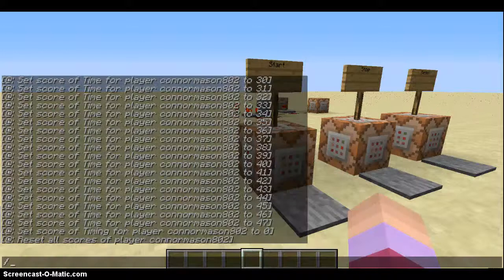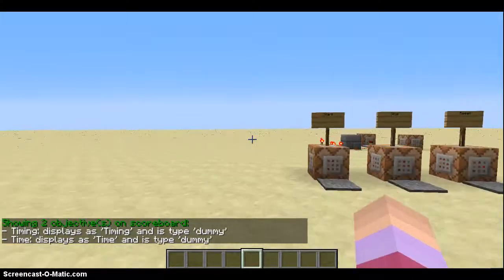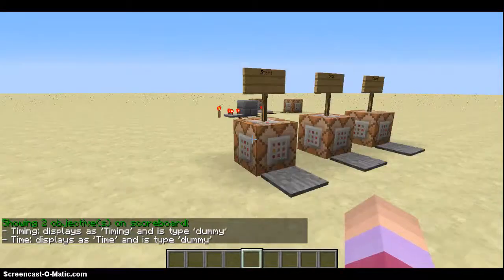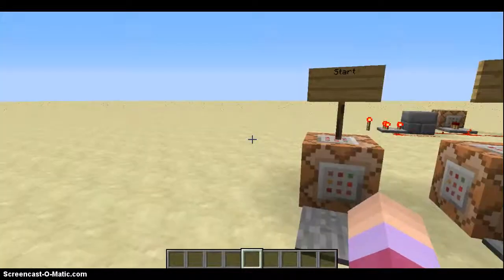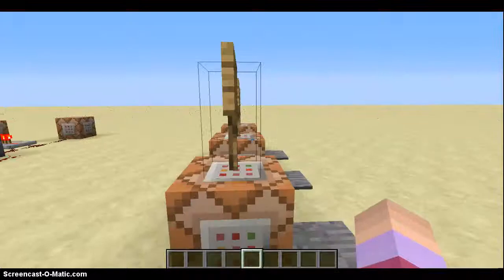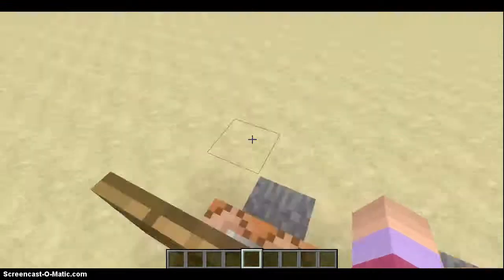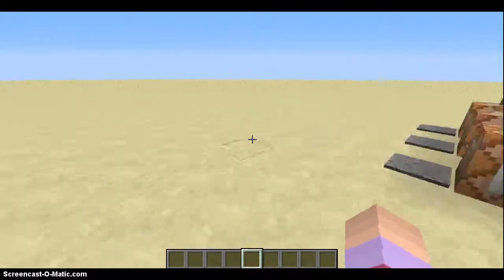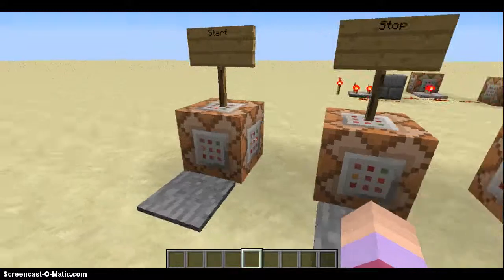First you type slash scoreboard objectives list and it will display these things — it should pop up two objectives. You have to be on a snapshot for this to work. You have to be on the snapshot for the scoreboard to pop up. If you're not on a snapshot, this will not work.